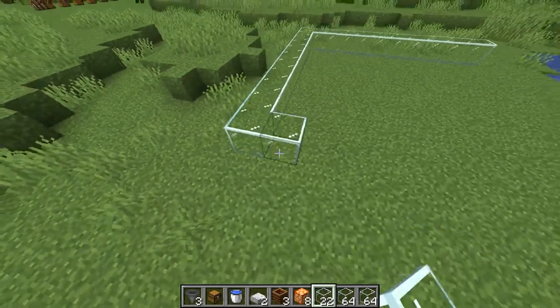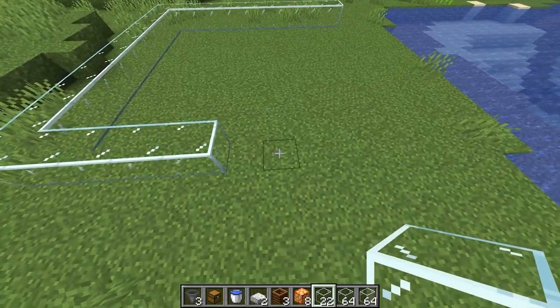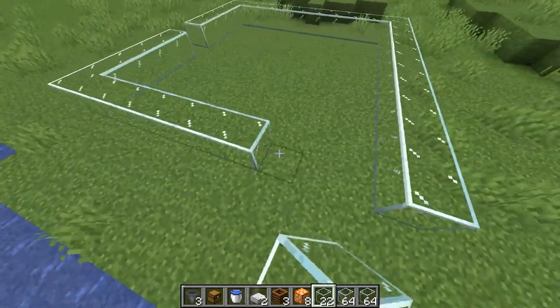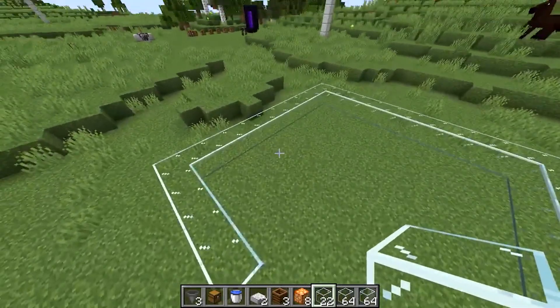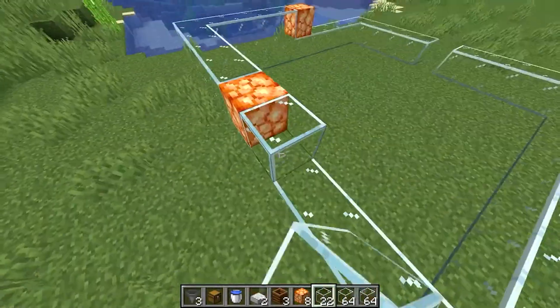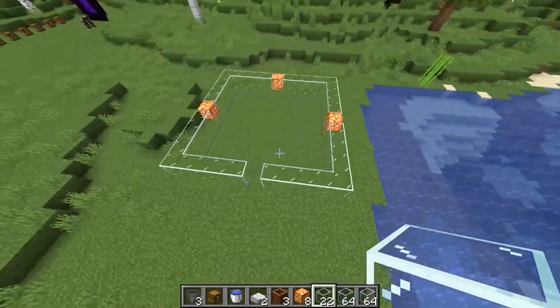Then we wrap again — actually, here we did it wrong, so we break those and instead place 5 blocks, then wrap and make a square with a hole. That's the structure we end up with. Then we take the mushroom light and put one here, one here, and one here right in the middle. Then we take the glass and build up exactly the same second layer.